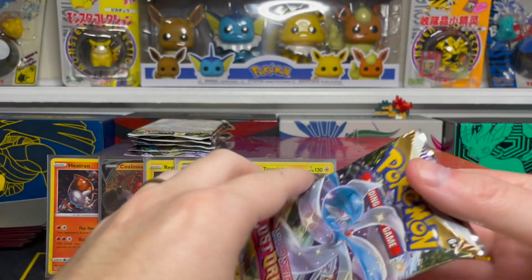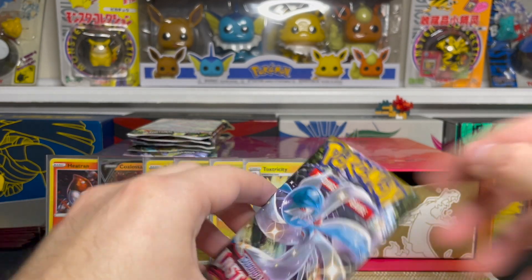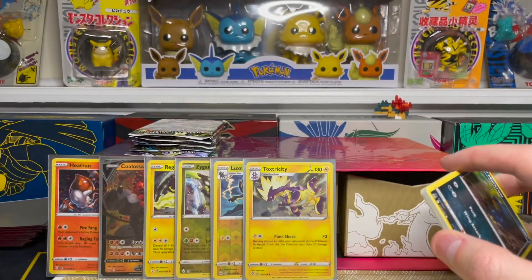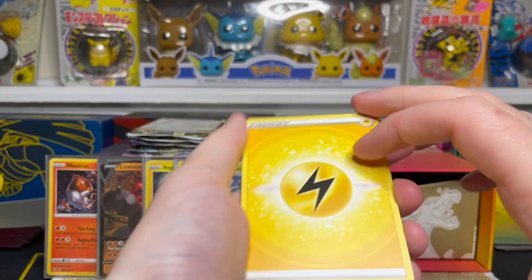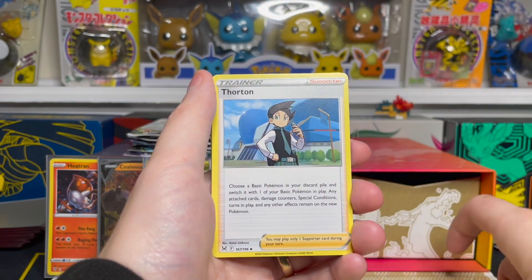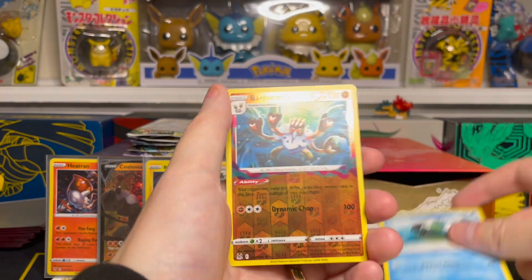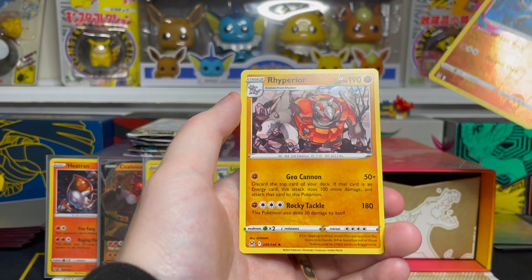Our second and final Lost Origin pack has Radiant Gardevoir on the front — I've pulled that card twice now, very nice looking in person. A lot of those Radiant cards are really special. I'm eager to see if Radiant Alakazam is included in Silver Tempest — I pulled that from my box of Incandescent Arcana, the Japanese set, and it's just a really fantastic card. Electric Energy on the front, Mawile, Thornton, Seedra, Medicham, Jolteon, Makuhita, Phantump, Hisuian Basculin. Our reverse is a Barbaracle rare reverse holo, and on the end we have a Rhyperior non-holo rare.